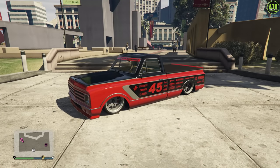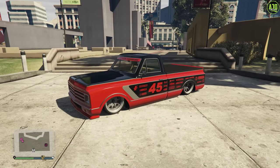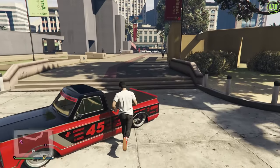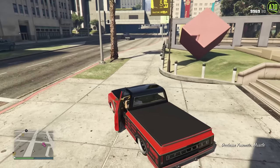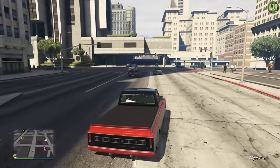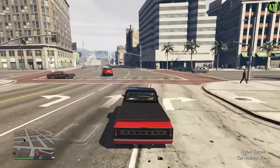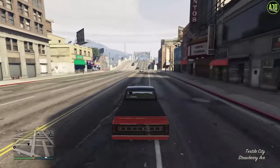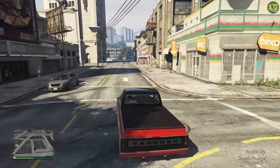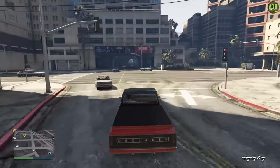Next up at number 7, we have the Yosemite. This truck released with the Doomsday Heist update in 2017 with a price of just under $500,000. It's in the muscle car class and is an absolute beast in terms of handling and acceleration. This thing actually used to be the king of the muscle car class for a while in regards to track performance, and even today it's still in the top 10 for most tracks. For reference, it gets similar lap times to an OG Coquette or Banshee, which is super impressive. It's a sleeper for sure, considering it just looks like a random old truck.